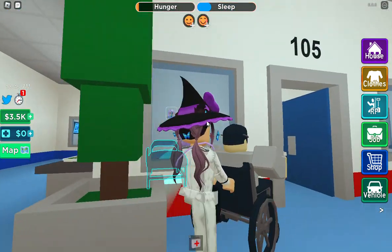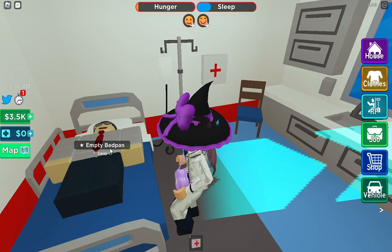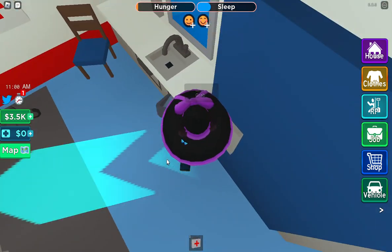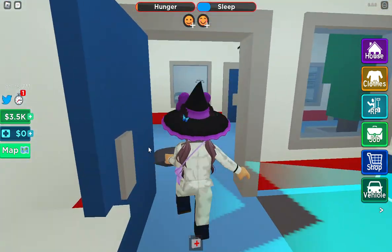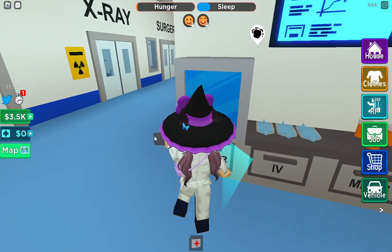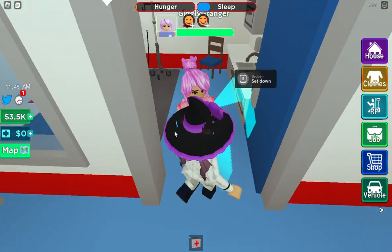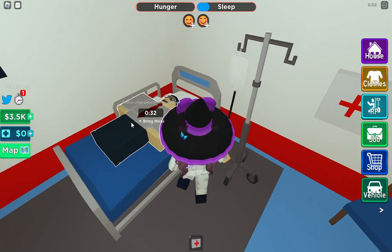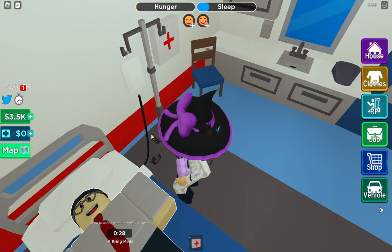Okay, you're going to be in room 105 for now. I haven't done this before, I'm confused on how to do this - clean bed pan. Now we are going to set the bed pan down, empty bed pan. Tend to other patients while I recover.